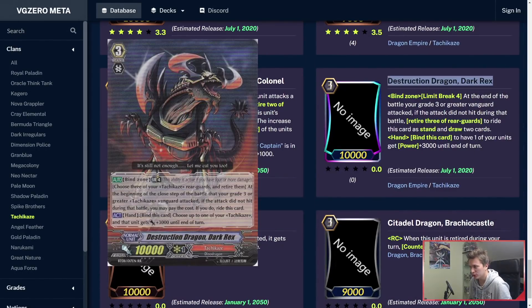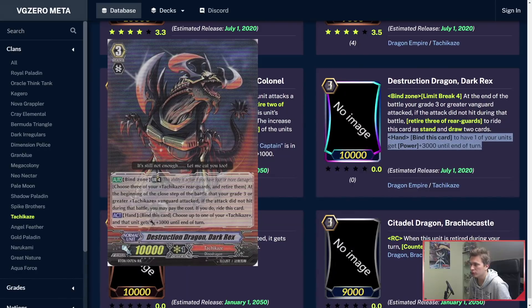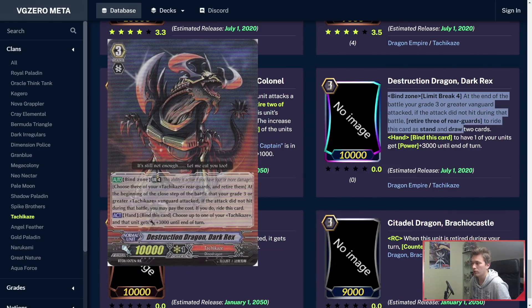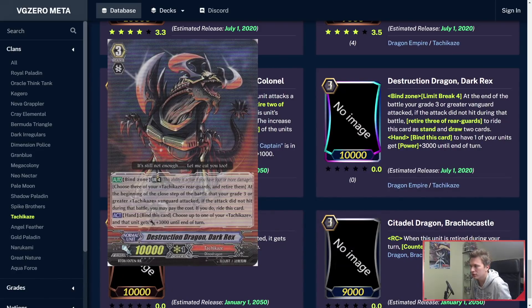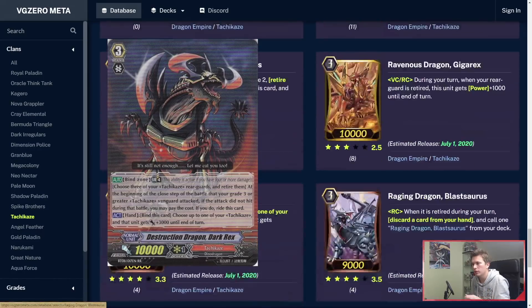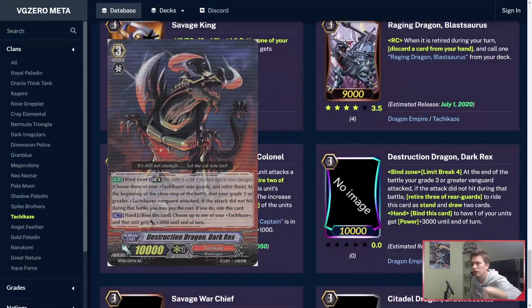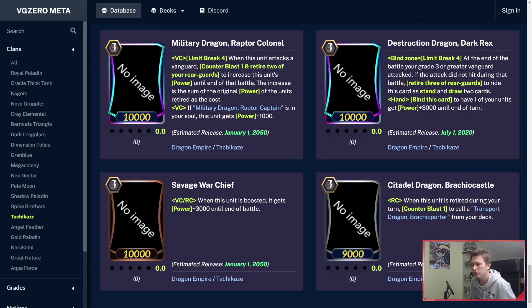Dark Rex is in this too. Dark Rex has a hand skill: you bind this card to have one of your units get plus 3k power until end of turn. Then in the Bind Zone, Limit Break 4 — at the end of the battle your Grade 3 or greater Vanguard attacked, if the attack did not hit, retire three of your rearguards to ride this card, stand, and draw two cards. If you have full field, you can do Retire 2 with Raptor Colonel and then Retire 3 with Dark Rex after that to get another Vanguard attack out. You can also combo this twice — attack, doesn't hit, retire three, and then one of them could be Brachio Carrier to call out another thing, giving you three rearguards again.